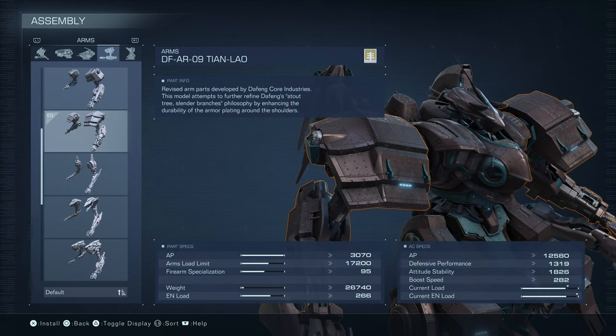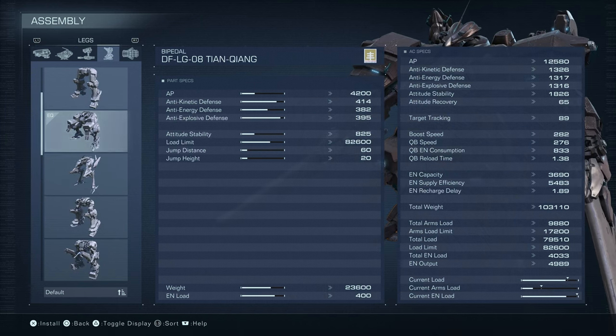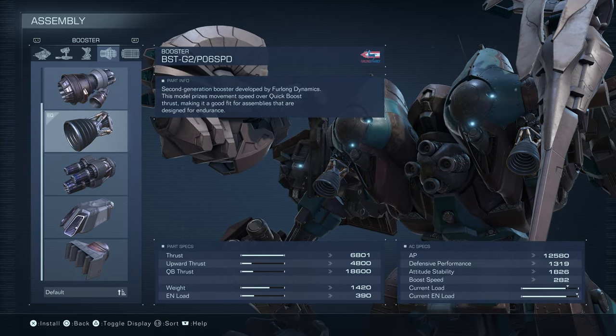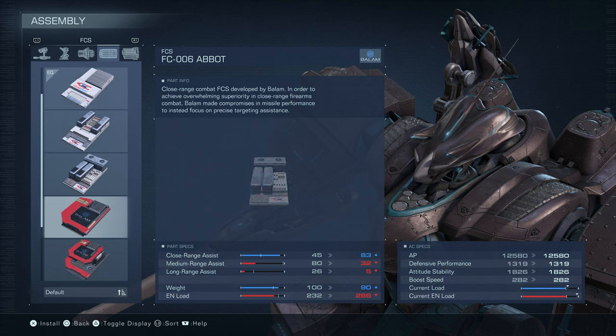The Tian Lo arms are great for defense — they've got 45 firearm specialization, which helps you aim, and very bad melee specialization, but I don't use melee at all so that doesn't matter. The legs, the Tian Kong Kong — don't know how it's pronounced — again, a lot of defense and stability, a great load capacity of 82.6. Jumping is not that great but we don't need to jump. The booster P06 SPD is a very strong, powerful booster. For the FCS, I've basically just used this one the entire game — it has 80 medium-range assist.